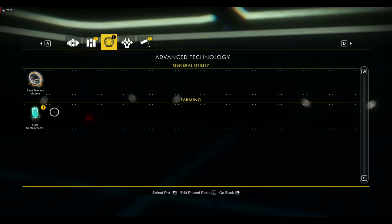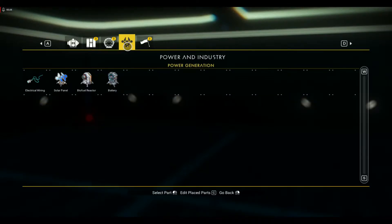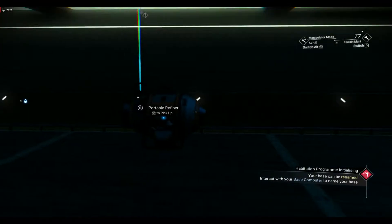If you want to put a flora containment decoration or a standing light in here to get more light in the room, by all means go ahead. If you want to put a flag down, it's your base — decorate it however you want. So our first mission is to get some ferrite dust — tons of ferrite dust. There it is.